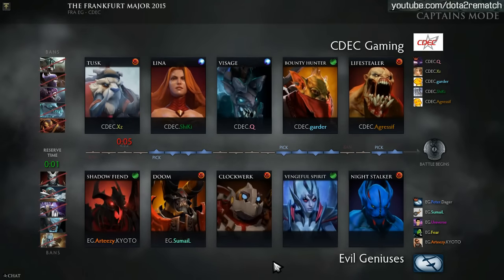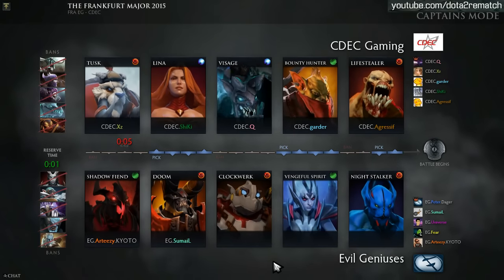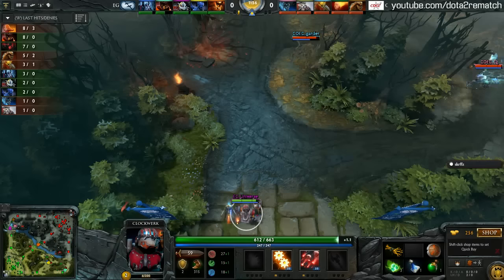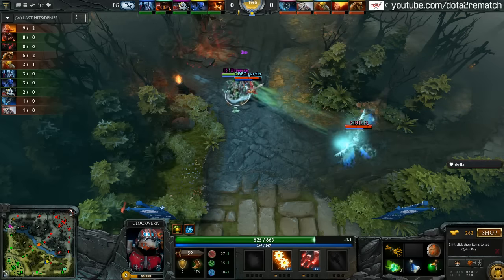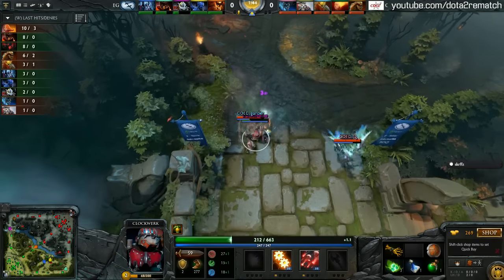C.D.E.C. versus Evil Geniuses — it's all yours, Aldi. Thank you very much, PAW. Ladies and gentlemen, welcome back, we are live. In the early game, you just don't have the stats to do so — 47 damage it hits, plus the fact that you don't really want to use the raise just to harass.